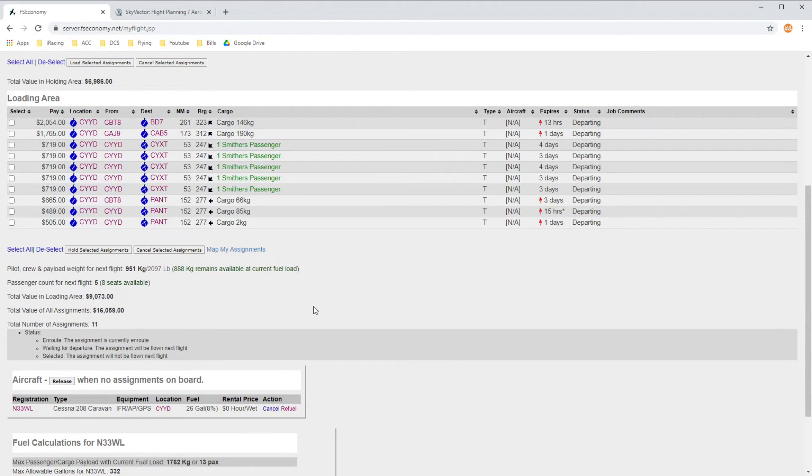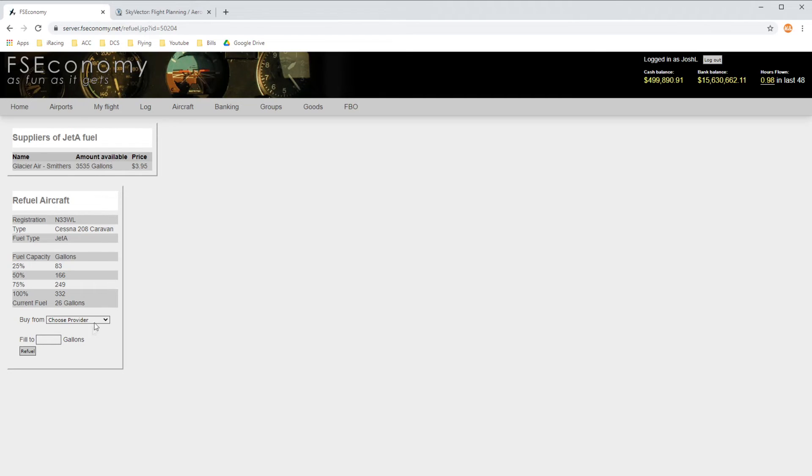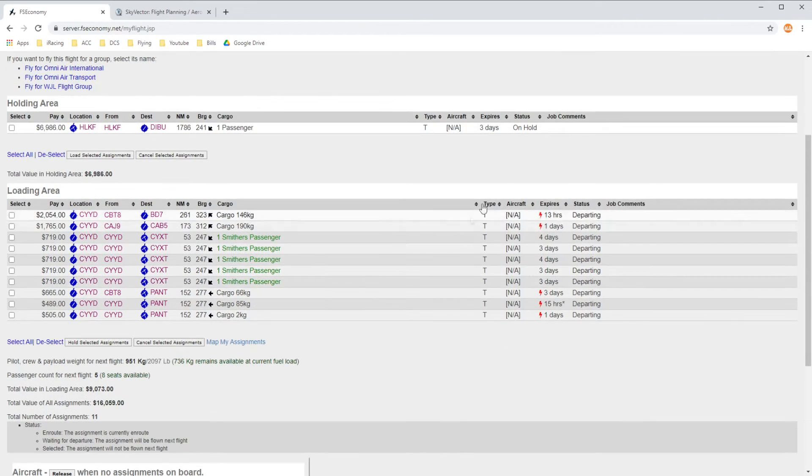Just quickly take a look here at FS Economy. We can see our aircraft is on the ground at Smithers where we left it, and we have a short flight here to Terrace — 53 nautical miles as the crow flies. We may not take that direct route, but we can also see the aircraft has 26 gallons of Jet A. We're going to want to go ahead and refuel — that's quite low — so we'll refuel the aircraft here from Glacier Air. We'll fill it up to 25%; that's more than enough for our flight. 83 gallons, refuel. Just making sure that everything is still within the load limits of the aircraft.